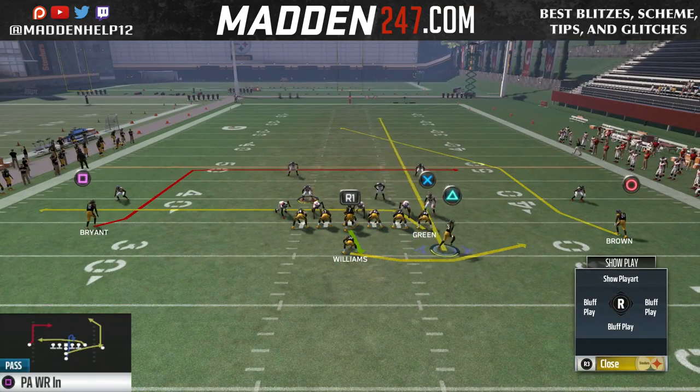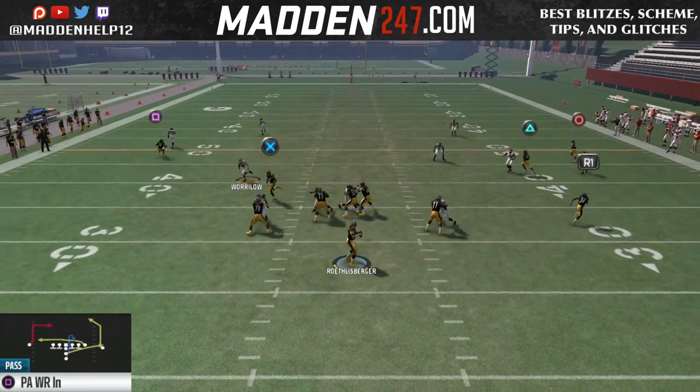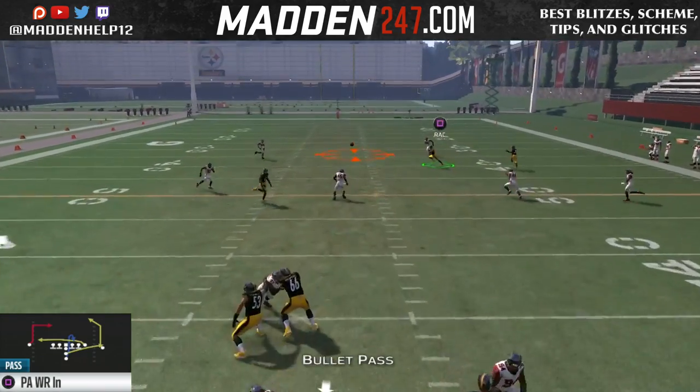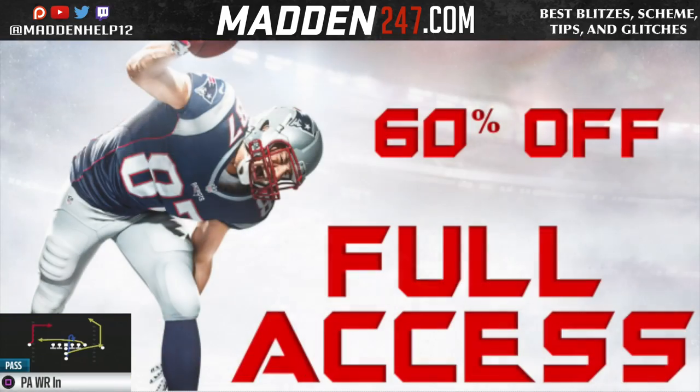And especially if they're playing cover two, we can always put the backside guy on a comeback route, because it's going to be man-to-man and comeback routes beat man coverage.